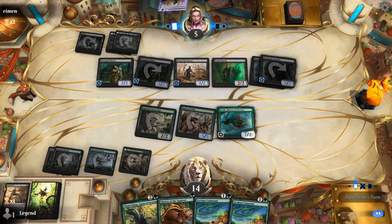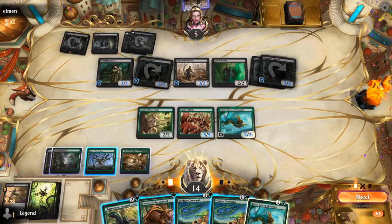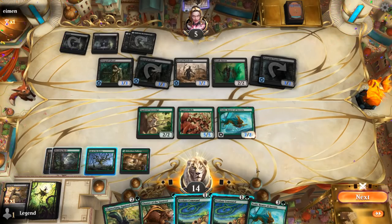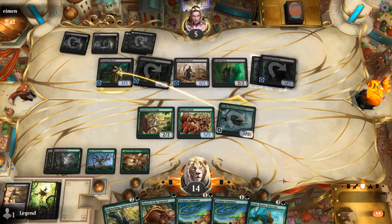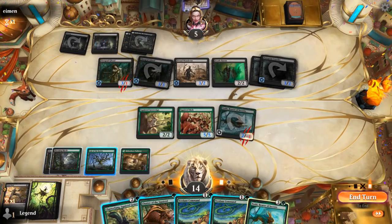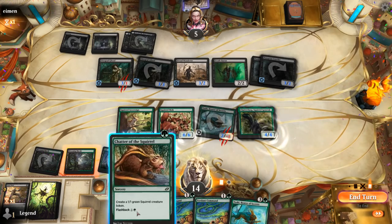Opponent with triple one-drop, although they all come into play tapped. So I could play Chatterfang — don't really want to sacrifice two Squirrels to kill Death Baron before attacks, so they're probably just going to block Toski with Diregraf Ghoul, and that's fine. The alternative would be playing Chatterfang and killing Death Baron, which also kills Diregraf Ghoul — I think I like this better.